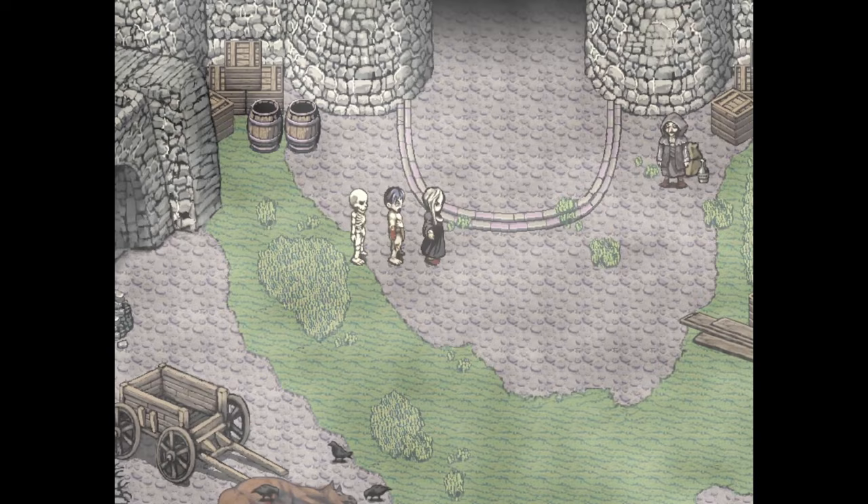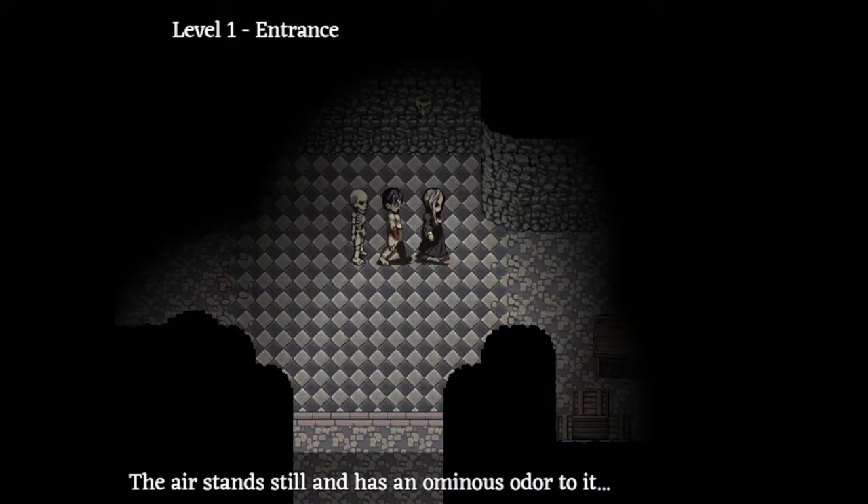From here, backtrack all the way to the start, then enter the level 1 entrance. Somewhere in here is a ritual circle.